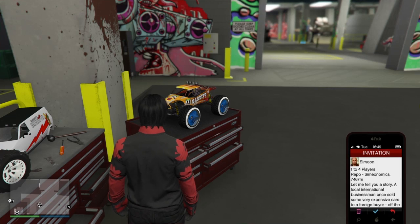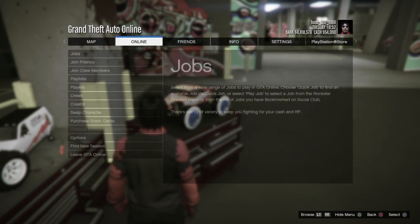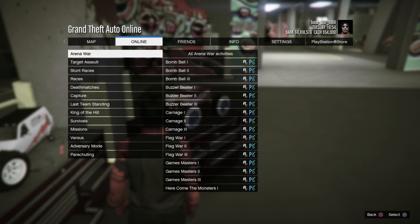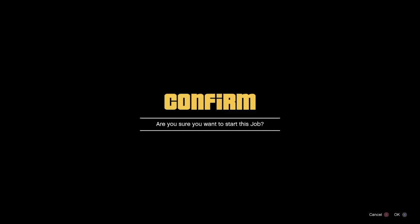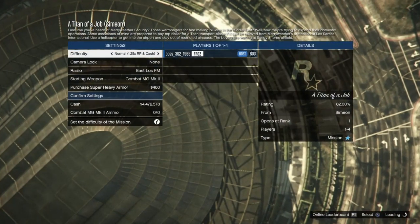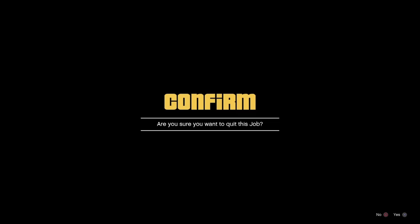Pull up that job list and pull up Simeon's job. Hold pause, let go, hit X — you'll hear a click in the background. Go to Online, go to Jobs, Play Jobs, Rockstar Created, go to Missions, and start up the Titan of a Job. As soon as you load into the Titan of a Job, hit Circle to quit as soon as you get the alert.